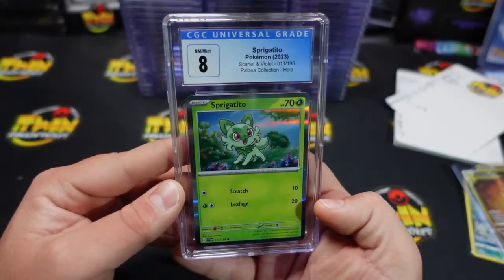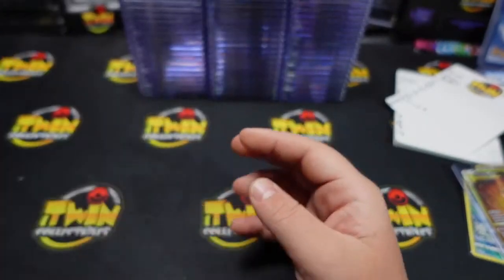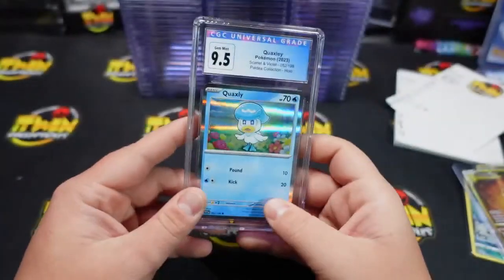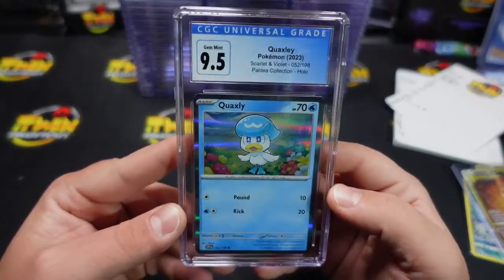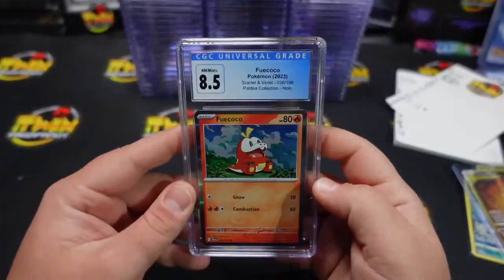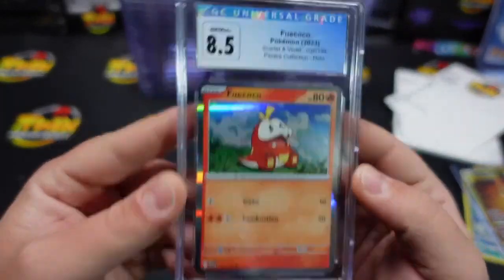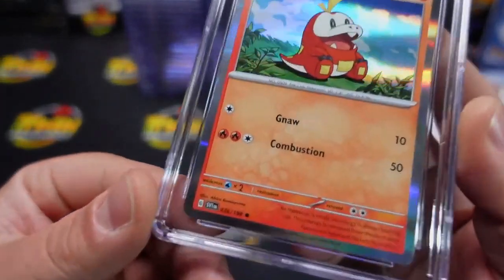With the whitening and stuff, I think an 8-5 is a really solid grade on that one. An 8 on your promo here — none of the starters did any good on this either. We had an — oh, this one — Quaxley did good, a 9 on your promo there. We also got an 8-5 on this one; they don't like the red one for some reason.